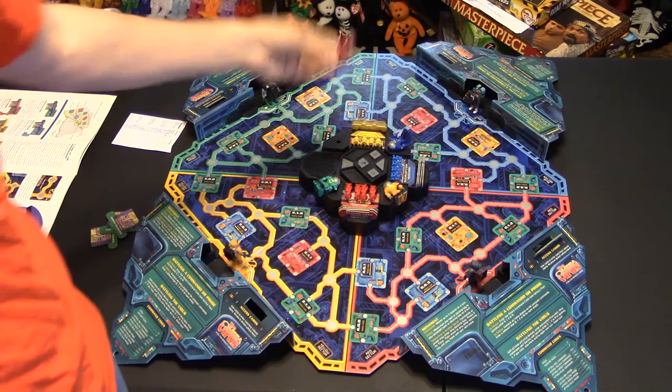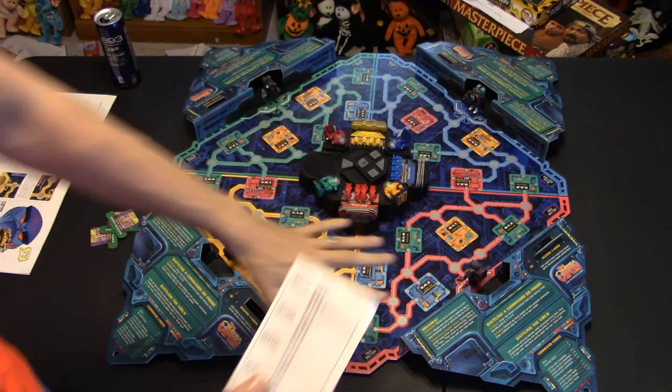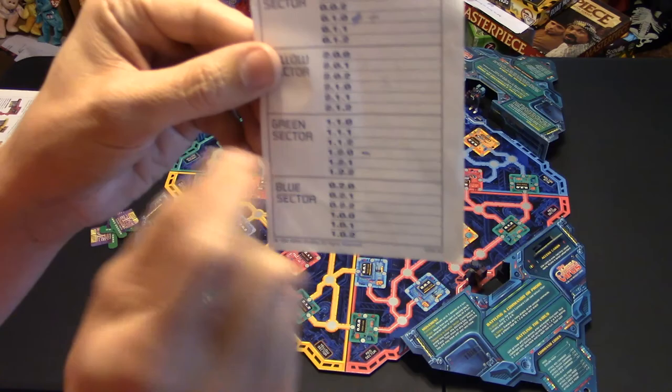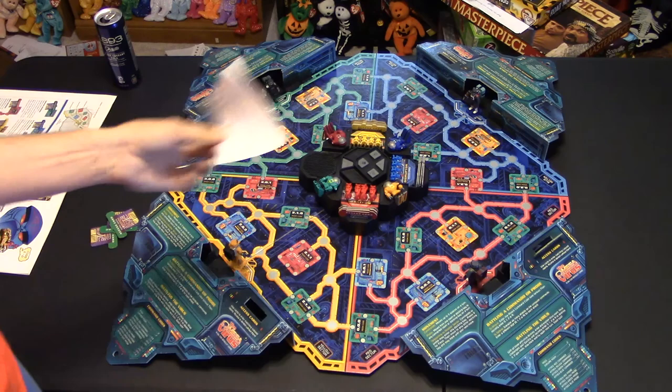They give you these little player aid sheets so you can mark every game what you found in which sector — the red sector, blue sector, green and yellow — and what room number you went in. You can put a plus sign for something found, nothing there, or mark it a danger room. It'll always stay the same for that game, so these help you memorize what is where on the board. They give you a whole stack and you can probably make copies to make sure you don't run out.